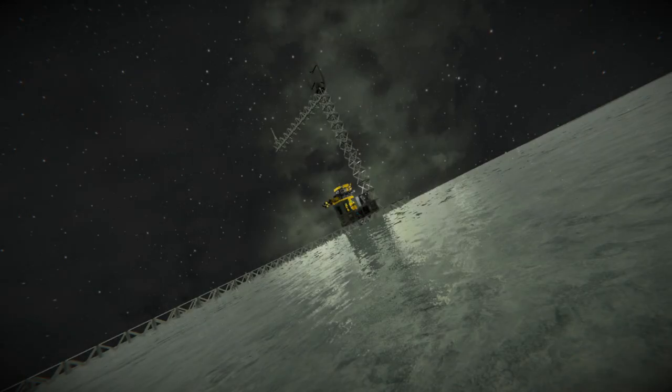Hello everybody and welcome back to another episode of Space Engineers. Today we've got a couple of things to sort out. As you can see, we've got a nice view of the ship we built last episode. You'll notice the flickering of our survival kit. Whilst I was off camera I went and grabbed a lot of resources so you wouldn't have to watch me mining — that's the only thing I've done off camera. I mined the hole we made and also one just slightly off the base where there was some silicon.